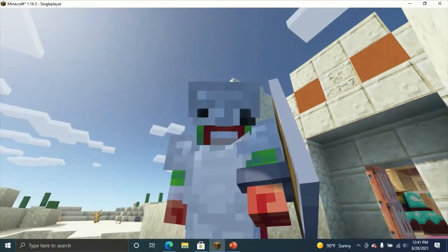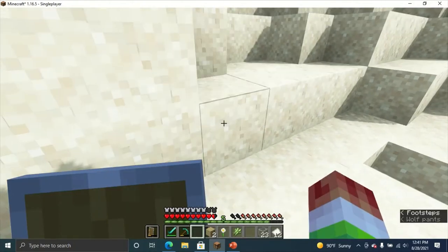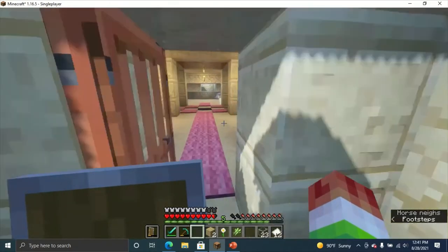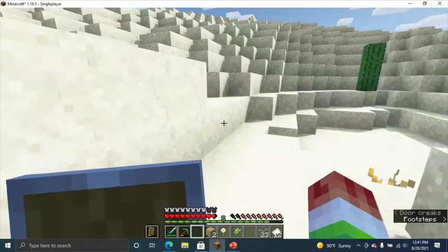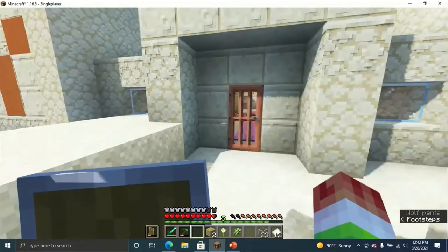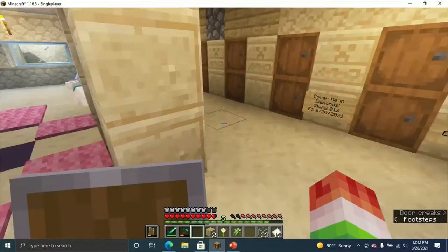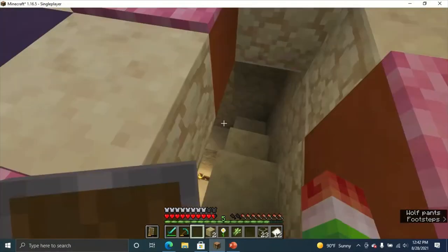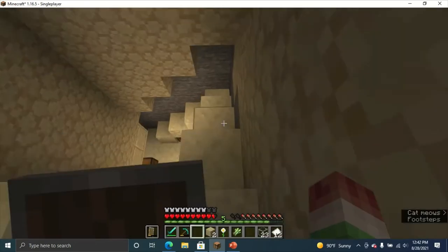Today we are building the Trap Room in the Desert Temple from the Minecraft Tumble Minigame. If you didn't know about that, there used to be minigames in old Minecraft console editions back in 2015, and they were a lot of fun to play around with.